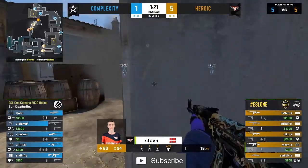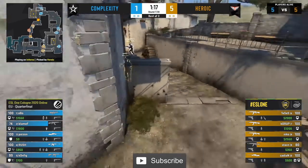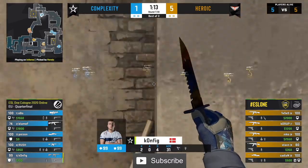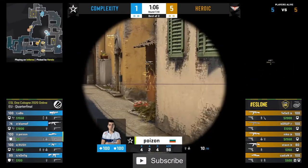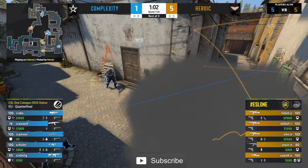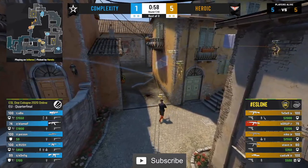Considering the pace we saw up mid, and a couple of little pace changes, they have to be a little bit forthcoming with the utility on Complexity — they can't just sit back and wait. Stown's made a little bit of progress up towards top banana and he can relay that information as they start the grind of their util, to force away any of these close-up angles. And as that top banana is cleared out, they have the info that the map control is leaning towards them.